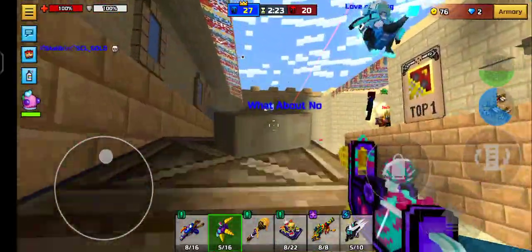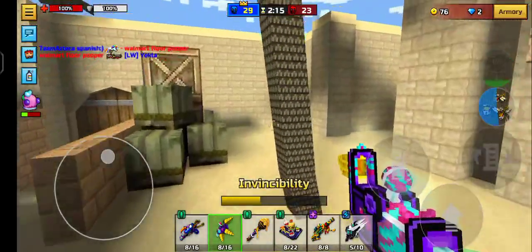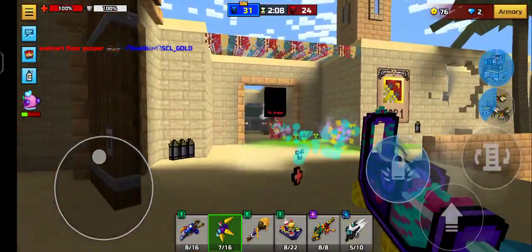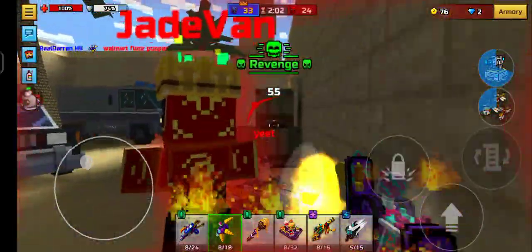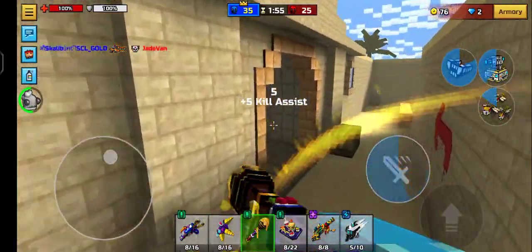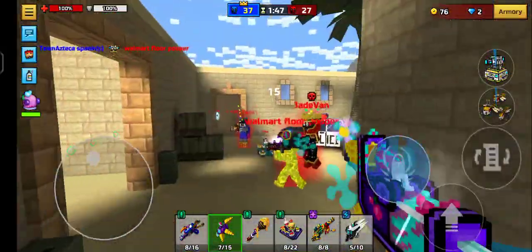I missed — that guy just chilling up there. They're camping, using cancerous weapons like the Supernova Generator. Dragon Bite is not cancerous by the way. One, two — this guy's standing AFK. He's almost dead at 104 health — 100 health and full armor. If I get a critical headshot, that guy's dead. He's dead! The critical damage of this is very strong.